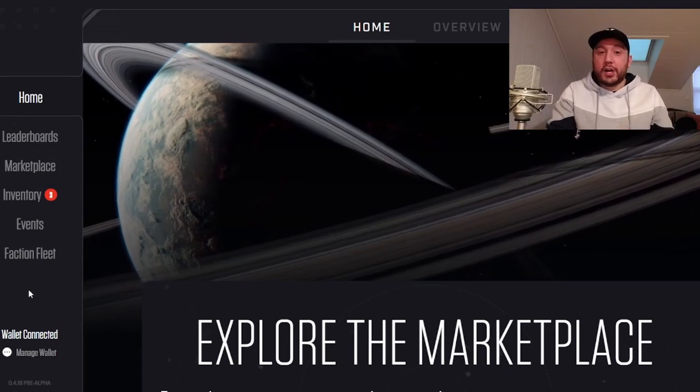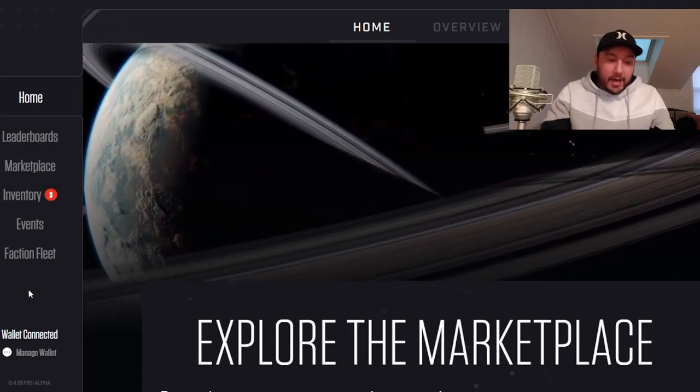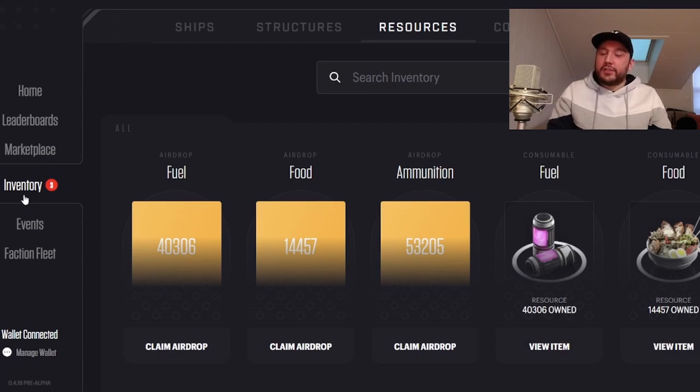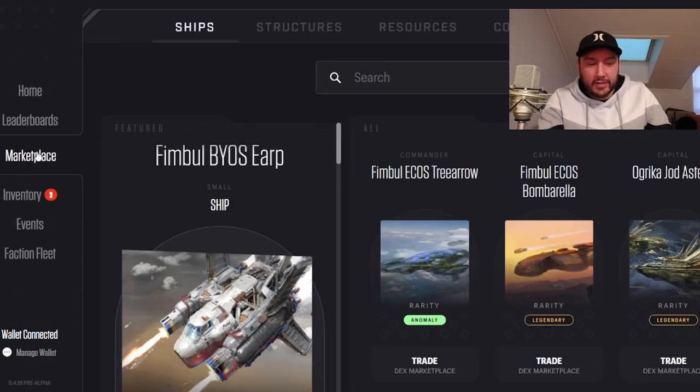If you watched my previous video about the Star Atlas airdrop, those resources are going to be in your inventory. They dropped these resources for SCORE today for people who had ships in their wallets — not on the decks, not unclaimed, just in the wallet and ready to go for the launch of SCORE. If you did not receive this airdrop, don't worry.